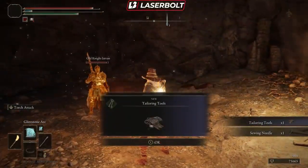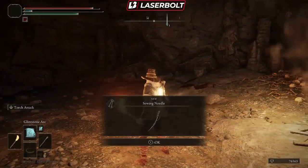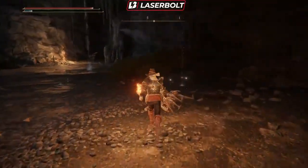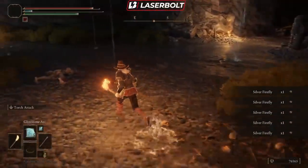We killed him and we got the Tailoring Tools. In addition to the Tailoring Tools we are also going to get the Sewing Needle. This is going to be for upgrading our items and our armor. Once we have this, hit okay and we're good to go. We'll collect everything in here and then show you exactly what you need to do after this.